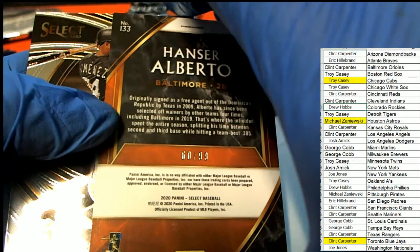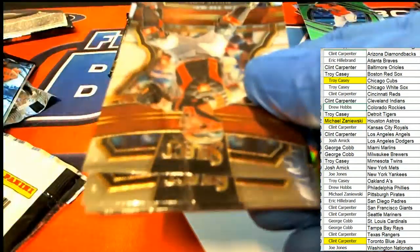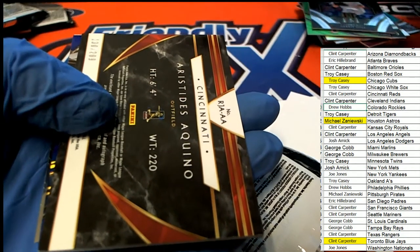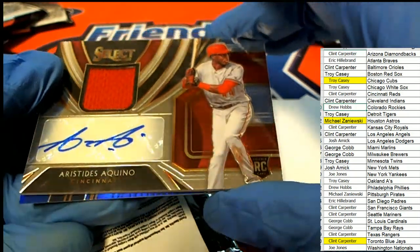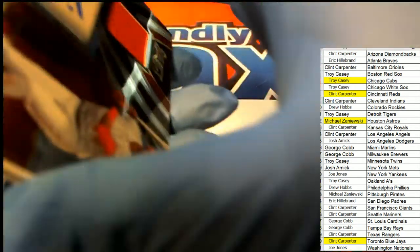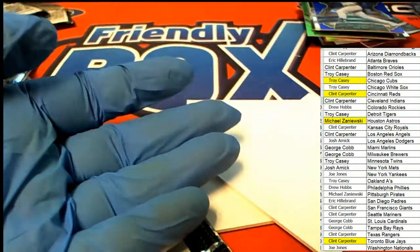Orioles, 60 of 99. Garrett Cole. Alvarez rookie card — final pack of the break. It's a Reds Akino — 130 of 209 — Akino auto! Oh my, Akino rookie autograph and relic, number 249. There for the Yankees owner — and that's our box break everybody.